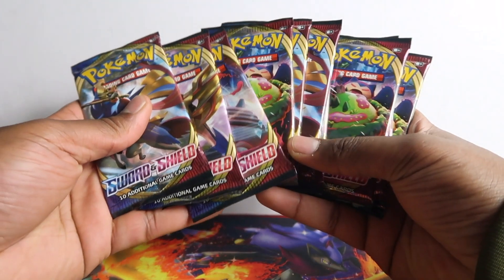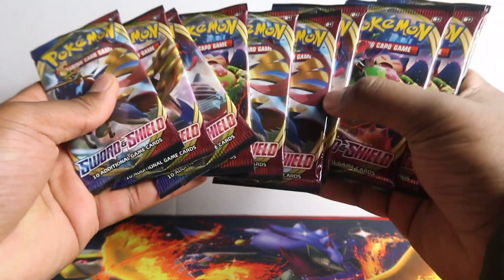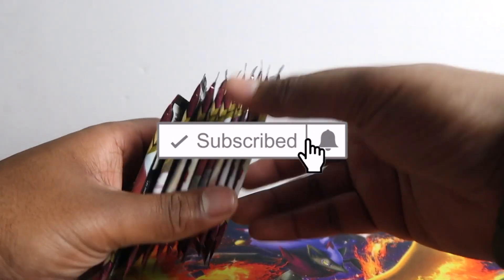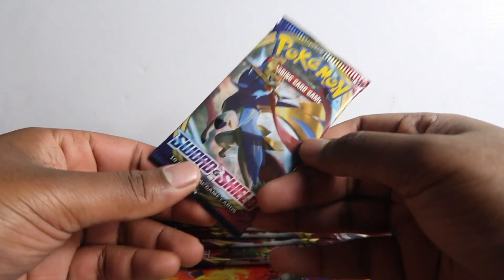Welcome to the Viewing Friend Collectibles channel. Today we're gonna be opening up ten Sword and Shield packs. We're gonna try and get that gold Zacian card and see what we can get. Let's get into it.